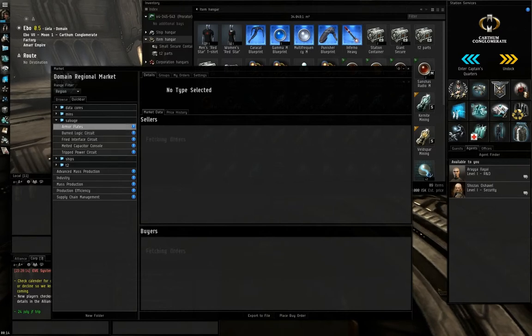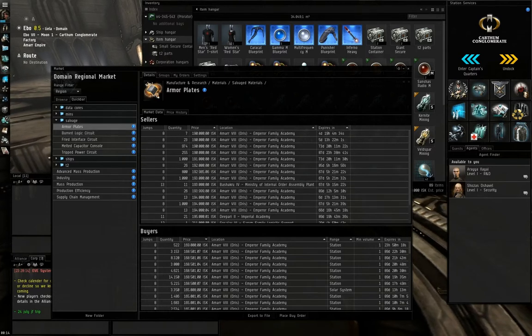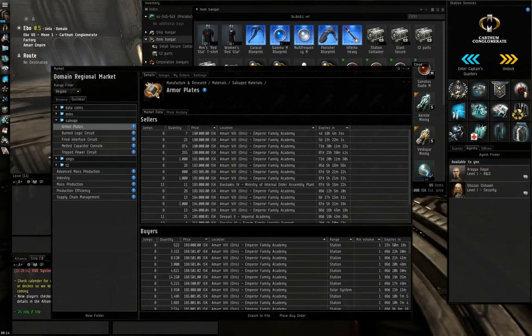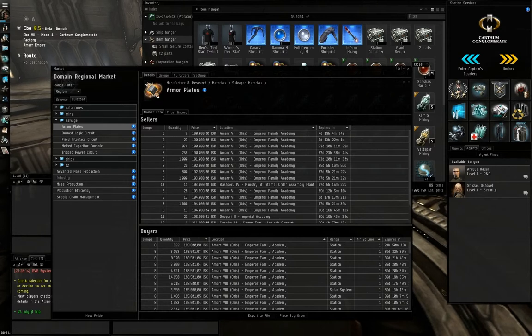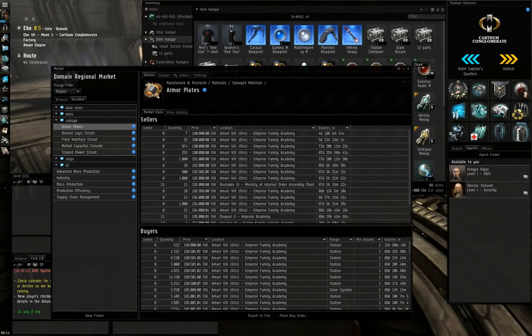One thing I forgot to mention — rig production. You can also build rigs for ships. It's basically the same process, except you need salvage instead of minerals, which you can buy off the market or get yourself from mission running. Everything else — ME level, PE level — works the same way for rigs. There are no extra materials for rigs, and there are four sizes: small rigs, medium rigs, large rigs, and capital rigs. Small rigs use very little material while capital rigs use a huge amount.